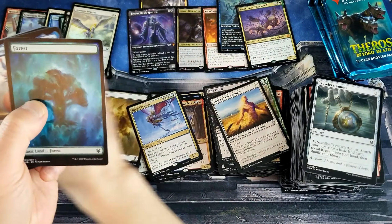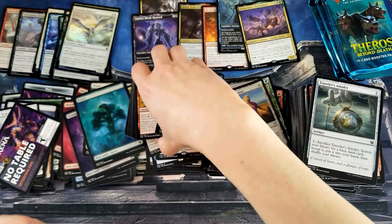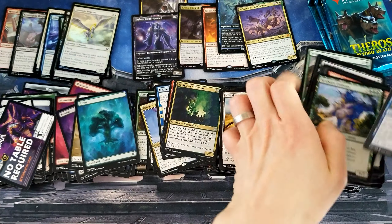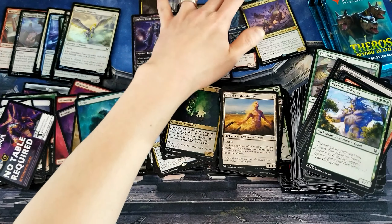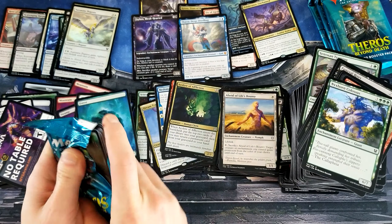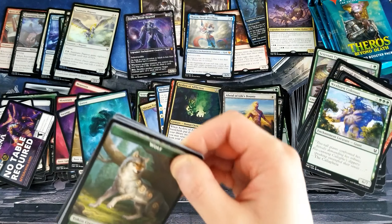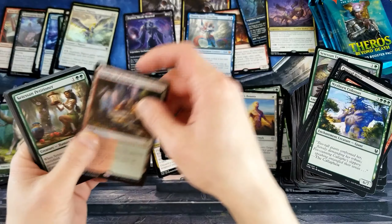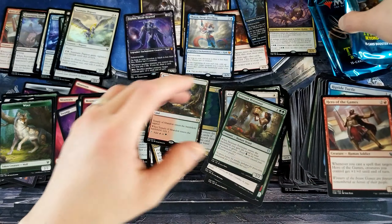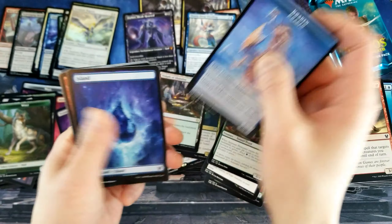I still can't even believe it. Sometimes you just open the boxes that have all of the good stuff — sometimes that's just what happens. I can't even believe it. One, two, three, four, five, six — yep, seven. Okay, seven. Seven mythic box. No big deal. Temple of Abandon. All right. I just don't want this box to end for you, man — holy cow, this is incredible.